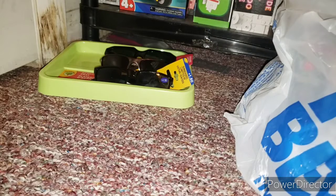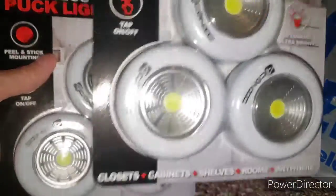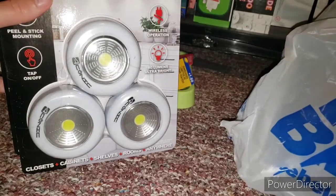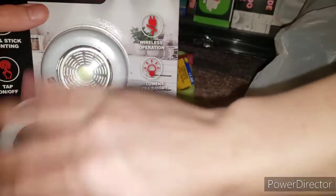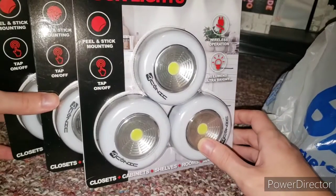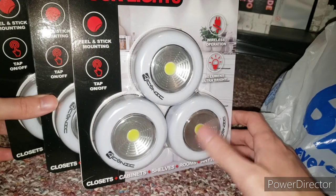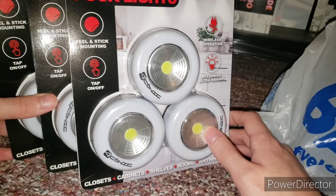Next we have Five Below and Walmart items. We have three puck lights — one, two, three. Sorry about that, they've been in my room for a while. I got these from Five Below because they're cheap and affordable. I'm not paying $10 a pack for these because that's a bit much, but these are remote-controlled ones.